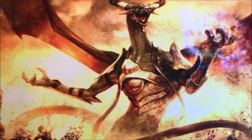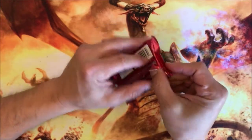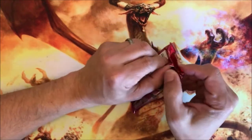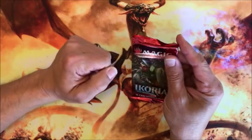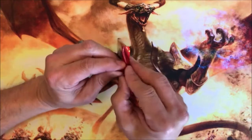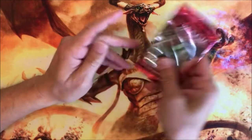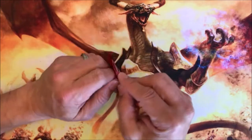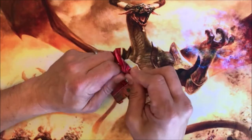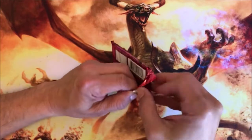All right, so let's crack some of these. There's no real — I mean, it's so new that the prices are probably not going to be that accurate, so not tracking those right now. According to TCG, the biggest card on the block, at least regular border — not extended art or anything like that — this guy is Fiend Artisan.